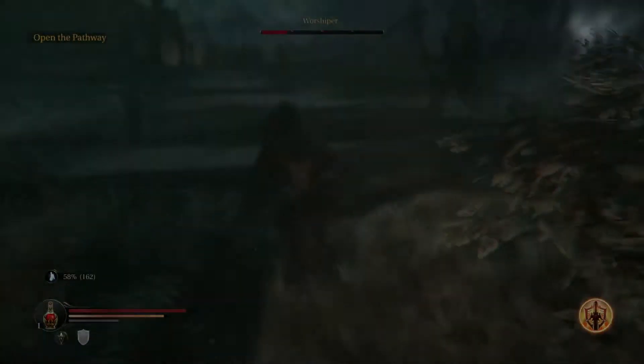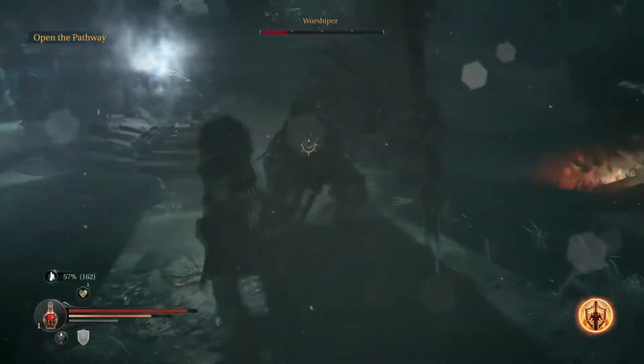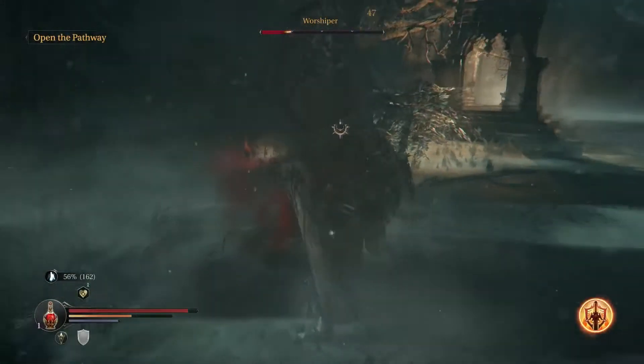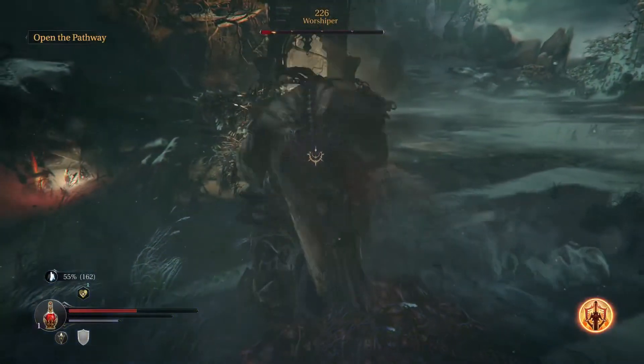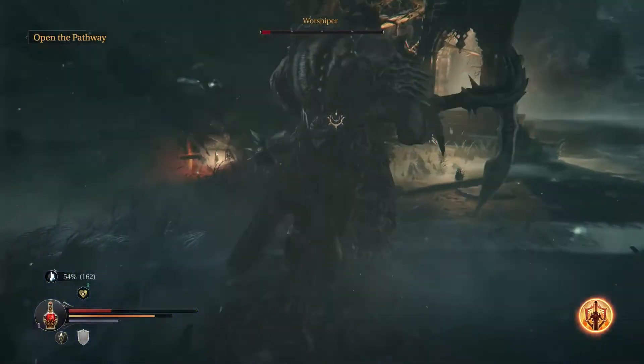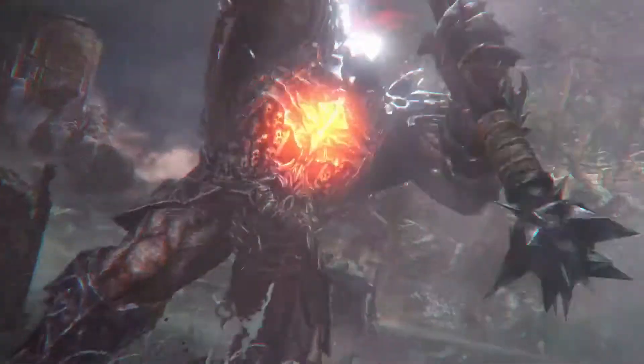You'll notice after the first quarter of his health he was taking full damage while down from me. This tends to happen sometimes, as bosses are still a little bit glitchy, and I'm pretty sure this was a bug. By the end of the fight, you can see I had such a health lead that I just kind of accepted the damage I was going to be taking, and I pushed the boss really hard to try to finish him off.